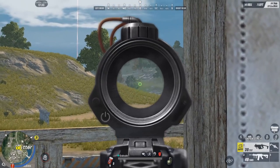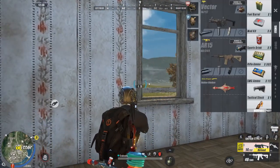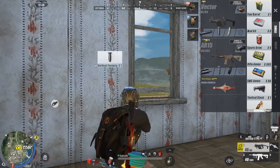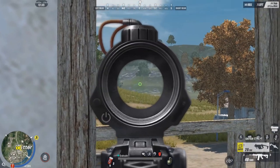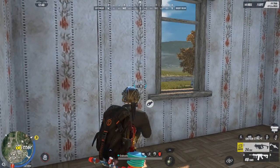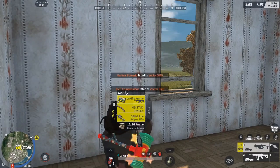Kumpara sa walang attachment. Medyo stable sya. Importante yun — try natin ang walang attachment. Medyo maalog sya, lumiligo-ligo yung bala. So importante na pumulot kayo ng mga attachment na ganyan.